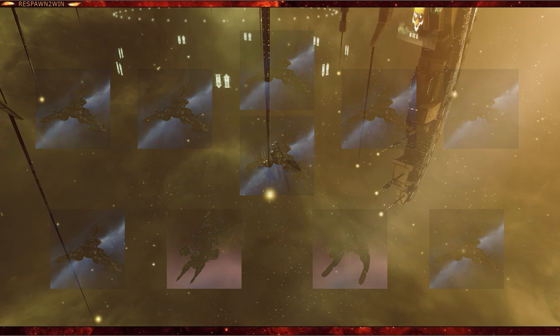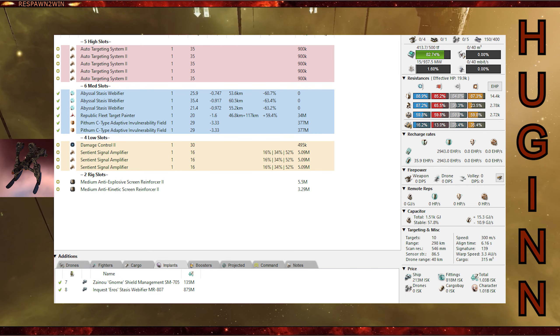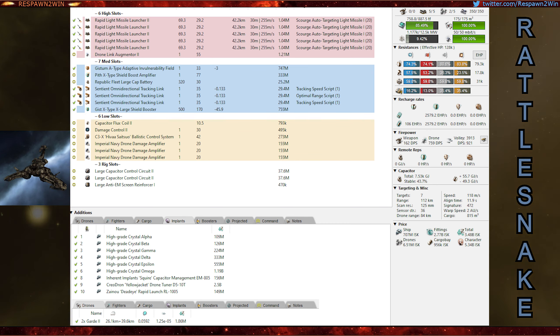The Loki was particularly useful as a backup healer for the Rattlesnakes as well as being the main repper and healer for the Hugin. The Hugin had no local rep — all the Rattlesnakes would assign their drones to the Hugin, which would slow targets down with long-range webs, target paint them, and apply all the drone damage. This made it a lot more manageable while streaming, though there are faster setups out there.